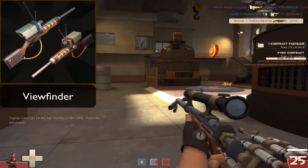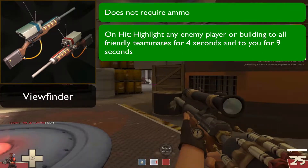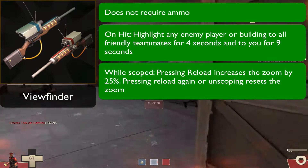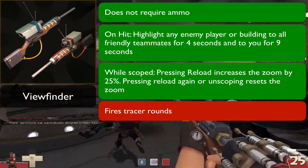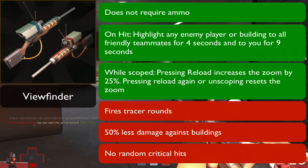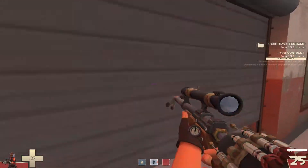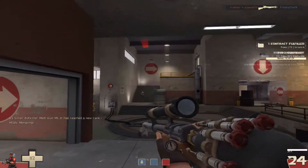Next, we have the Viewfinder. This sniper rifle does not require ammo, and on hit, you highlight any enemy player or building to all friendly teammates for 4 seconds and to you personally for 9 seconds. While scoped, pressing reload increases the zoom by 25%, and pressing it again or unscoping resets the zoom. However, the negatives are it fires tracer rounds, has 50% less damage against buildings, and no random critical hits. This is basically a way to tag enemies and buildings from afar, helping your teammates know about enemies that might be around a corner, have low health, or are trying to run away from a certain situation.